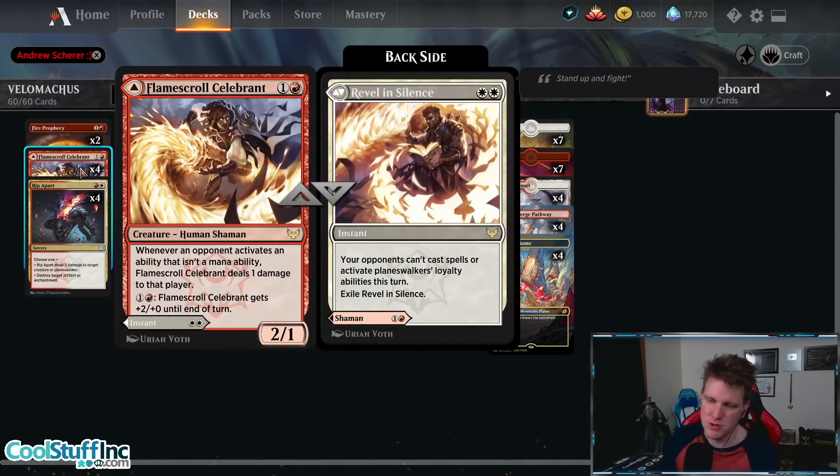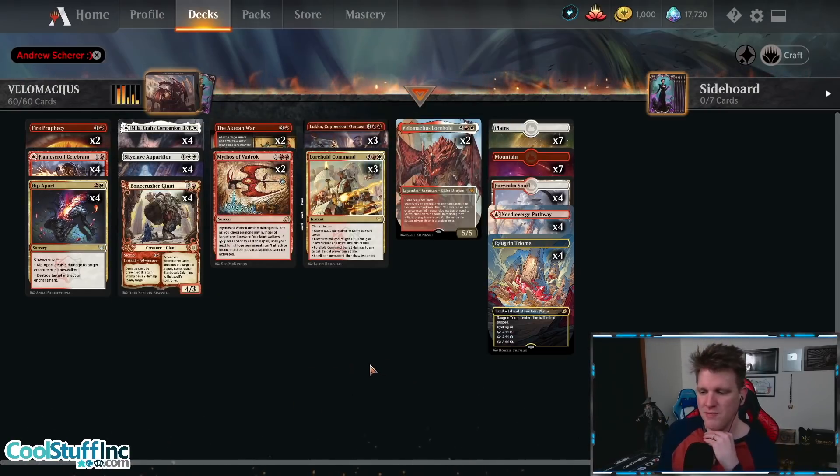Let's talk about Flamescroll Celebrant. Why is this card in the deck? It's a 1R for a 2/1 — whenever an opponent activates an ability that isn't a mana ability, 1 damage to that player. Revel in Silence, the backside — WW instant — your opponents can't cast spells or activate planeswalker loyalty abilities this turn, and it exiles itself. It's actually a white answer to Emergent Ultimatum. I can't make this deck fast enough to beat a deck that ramps into Emergent Ultimatum, and since it's still such a huge part of the meta, we simply can't play this deck without a way to compete with that.